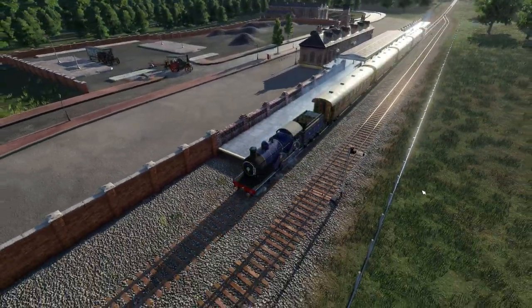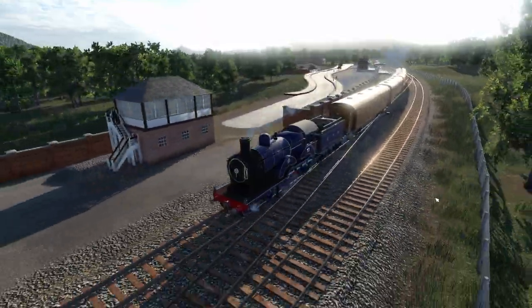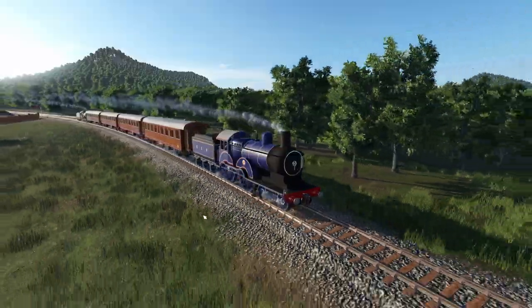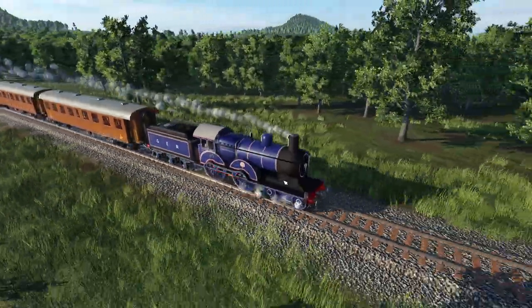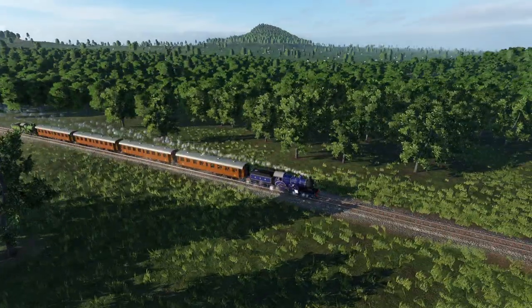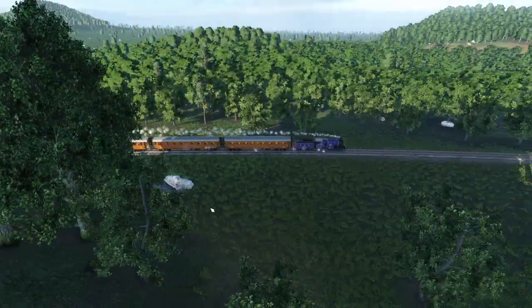Moving on from traction engines, we've got a steam engine - this is the GER Great Eastern Railway 4-4-0, again by Steve M4. He'd had a little break from producing models but he's back with some excellent vehicles. Available from 1900, there are a couple of variations: the GER in a bluey-purple livery, and on the back there's an LNER - London North Eastern Railway - in apple green. Just another excellent railway steam engine model by Steve M4.